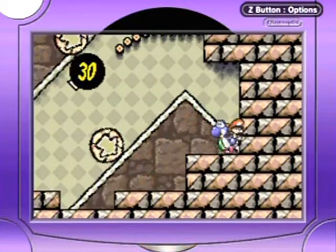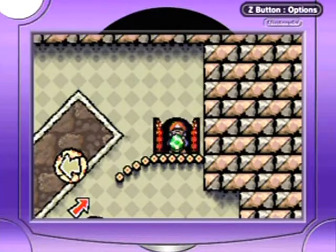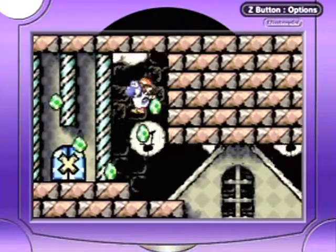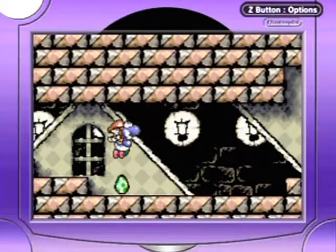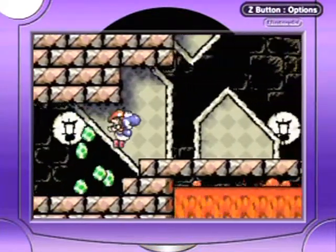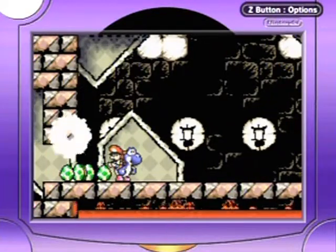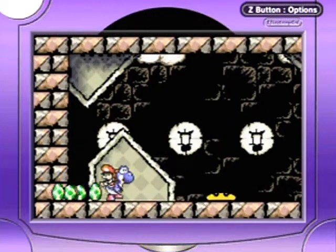Alright. So as for the boss, if you take a hit on it, you're probably going to want to restart — just jump in the lava. Because if you take a hit from the boss's body parts, you'll take a hit, and then if the timer goes down too quick before you catch Baby Mario, you're going to have to restart the level anyway.